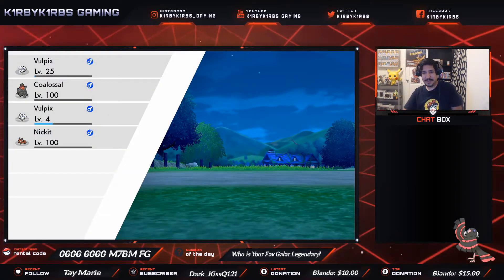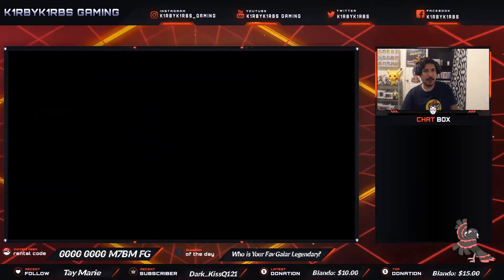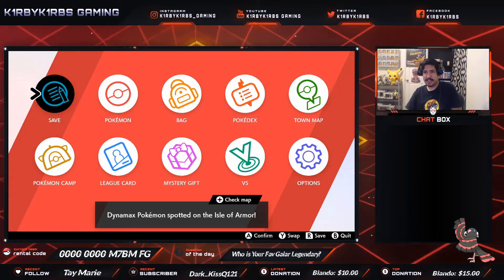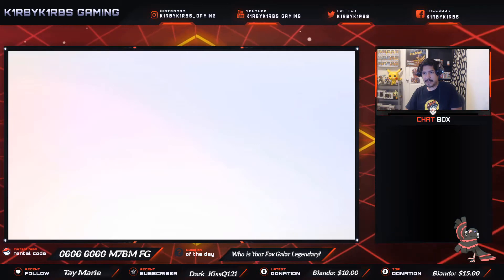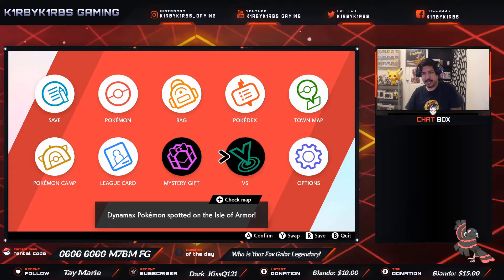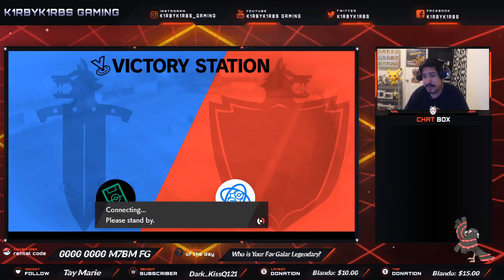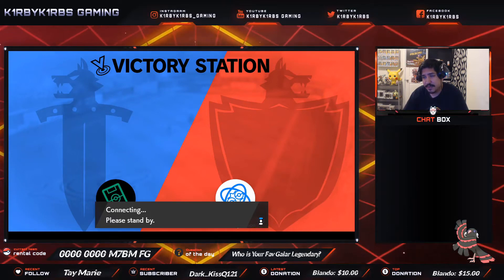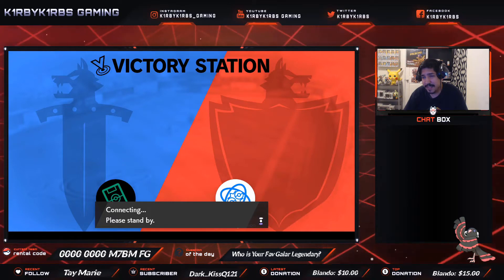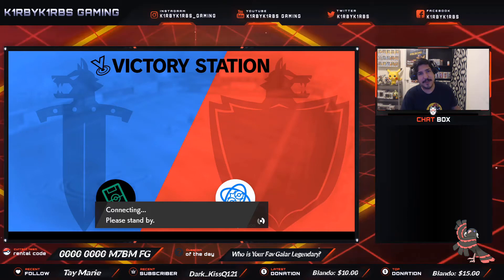This is a really cool glitch. Now the other question I'm kind of curious about: can you use this Vulpix in VGC? Let's go ahead and take it out from our party. I'm not sure if it's going to let me because it doesn't have the mark. Maybe that's the reason it won't let me, but we'll find out. If I can use this in VGC this will be cool, but I don't think it would.